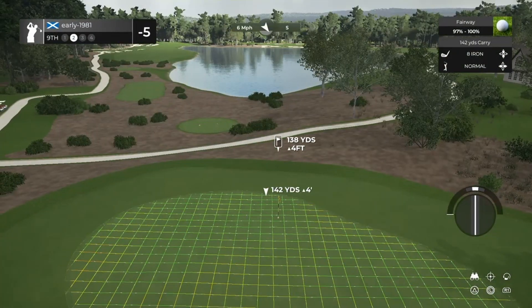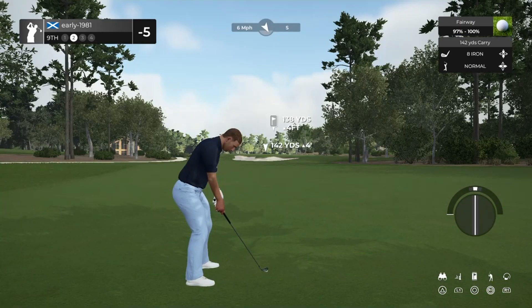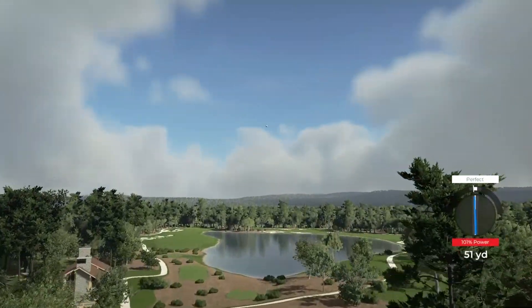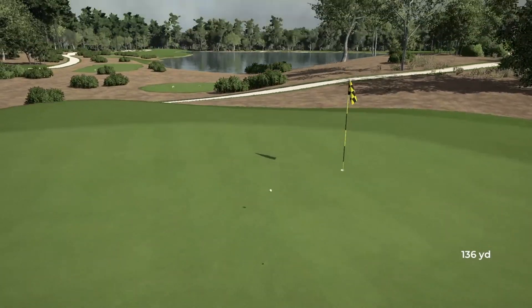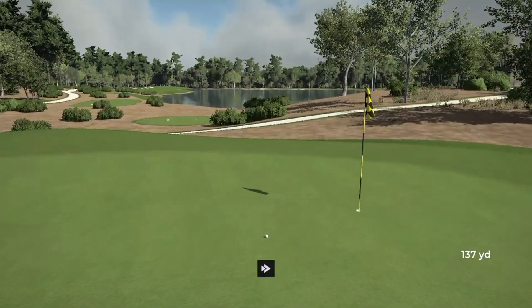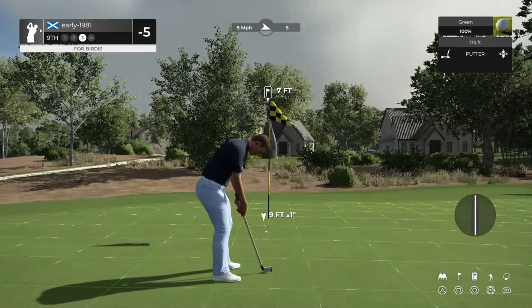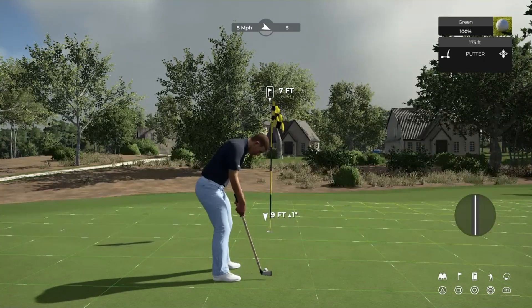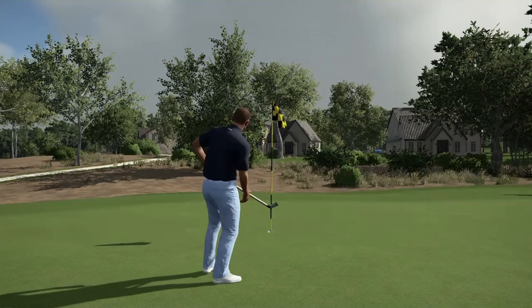138 yards, six mile per hour wind in my face — this eight iron should be perfect, full backspin, hopefully it sits down quickly after a firm bounce. We get the perfect, slight pull left, but I think we're just going to hold on to the line. Grudgingly made its way up the slope — that's going to say seven feet. This one's going to turn from left to right. We do manage to convert the birdie and move to six under par.